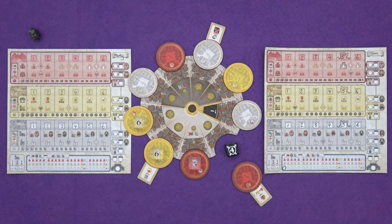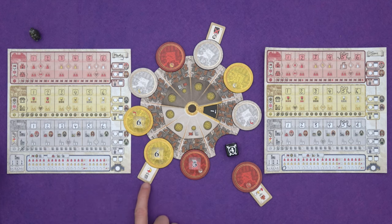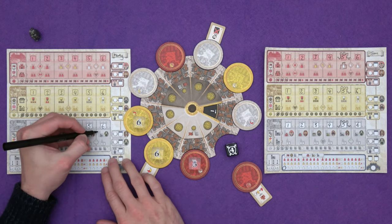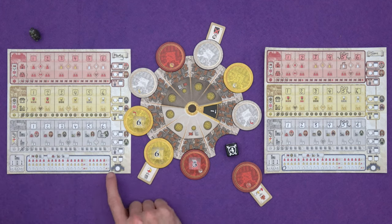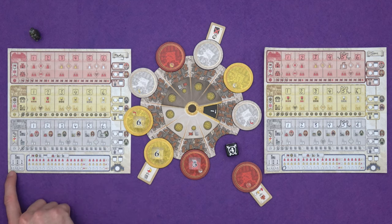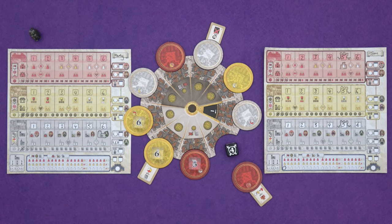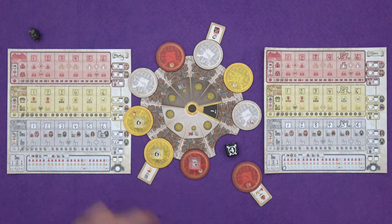Marty is going to get an early start in the cathedral. He'll pay one knowledge to change a die to white — allowed because of the banquet tile, so only one knowledge instead of the usual two. He's also paying money for the die. He's going to build his first cathedral space and gain the benefit of the character there — one point for every bishopric building at end of game. It's his first character so it's times-one. If he can get a times-three and all the characters, that could be 18 points.